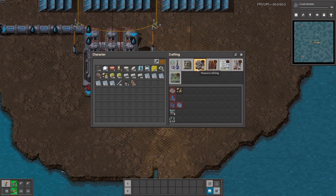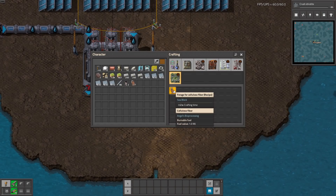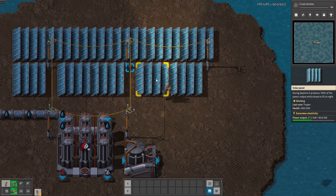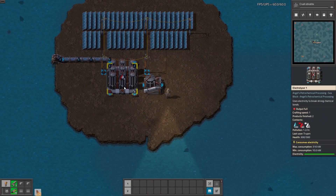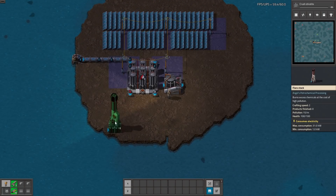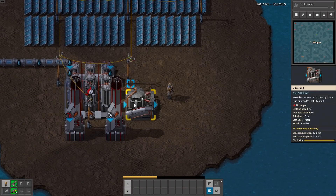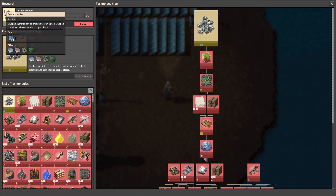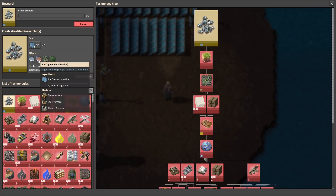So first you need a crusher, then a crystallizer — burner or crusher — and Bob's logistics stuff. You will need definitely a lot of cellulose. Right now we are getting into night and our solar production is a bit less productive. So I will show you only the beginning of how this mod works. Connect the flares to the power and now you are producing the sludge. The first research that you should do is crushed steratite — or however it should be pronounced — and thanks to this research you can make copper plates and iron plates from crushed stuff.